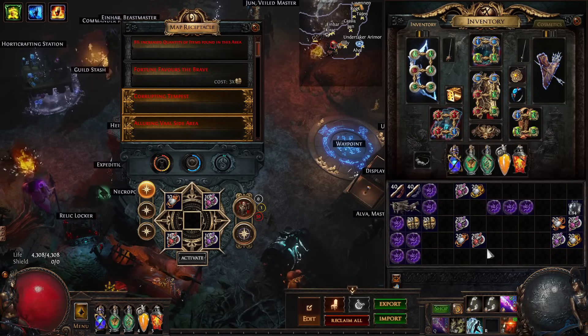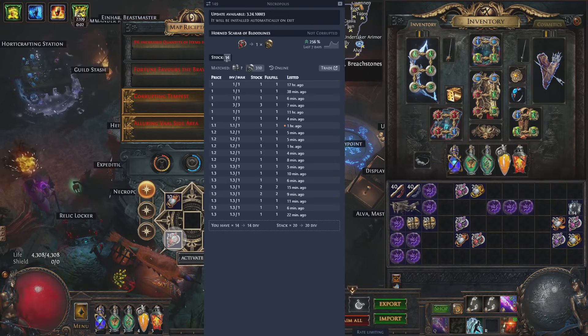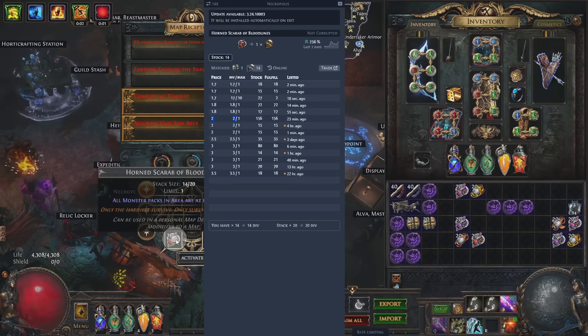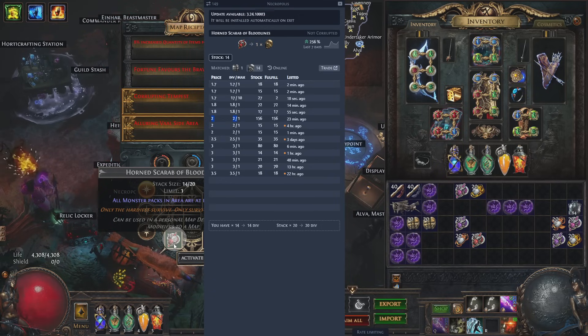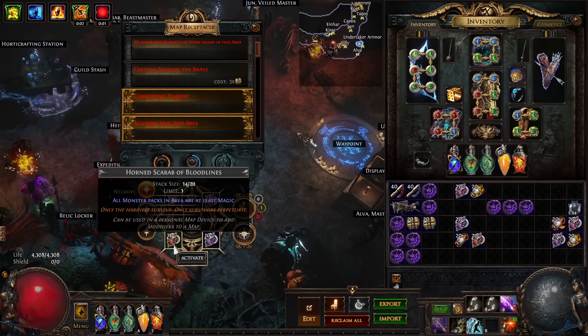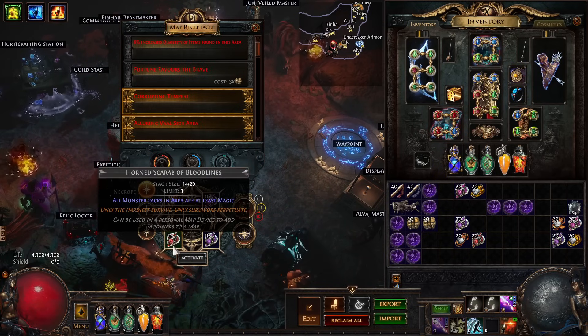The Bloodlines setup is very strong but it's kind of really expensive — it's reaching like two divines each. I don't really think it's worth using anymore over just a normal setup. When I was buying them at 1 to 1.4 divines it was pretty worth it, but at two divines I'm not really sure. You can obviously run 20 yourself, record your data, and see how much value you get out of it compared to the normal setup.